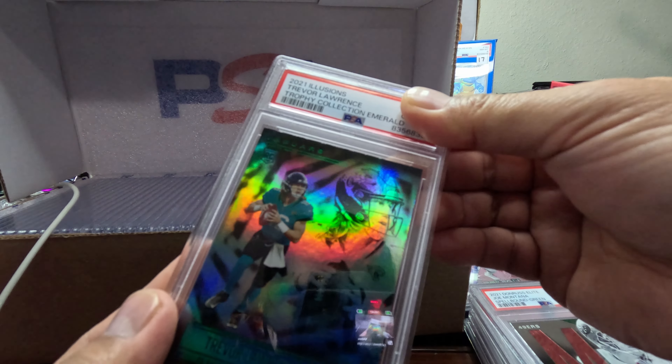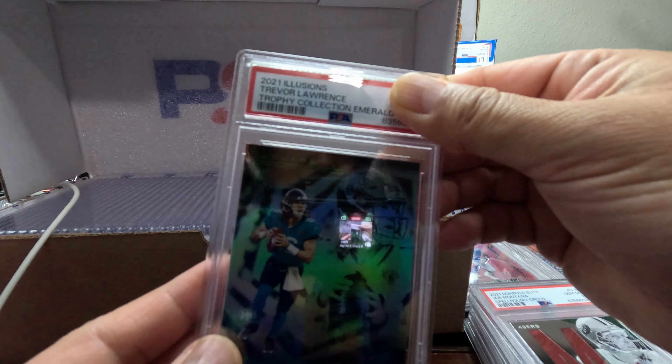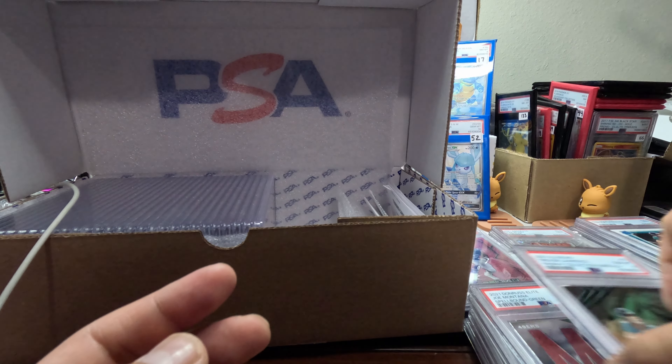Another Trevor Lawrence. We got a green Trophy Emerald — this is a Trophy Emerald because all the letters are green. We got a Gem Mint 10. Sweet!